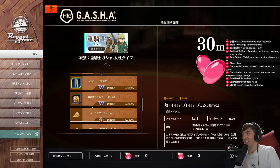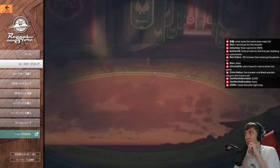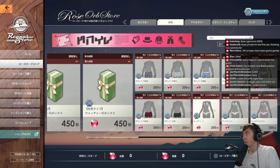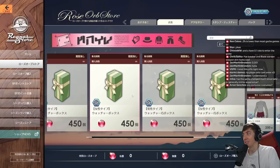Probably A-rank and up is what you want, but even A-and-up is 12%, so it's pretty expensive. Looking at the rose orb store, you can buy clothing — you can buy underwear if you choose. 200 rose orbs means maybe around $15 or something, which is pretty expensive especially just for underwear.